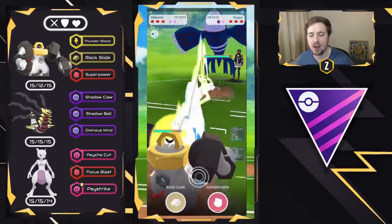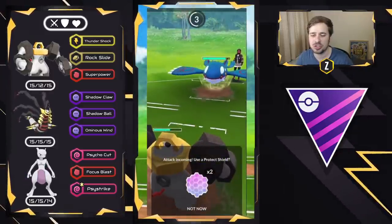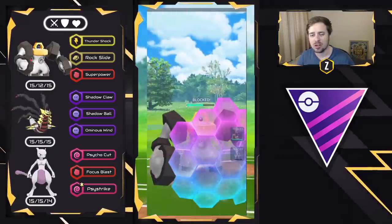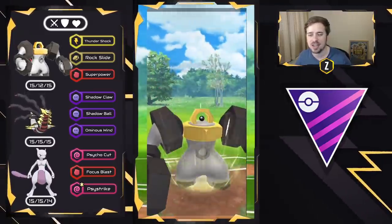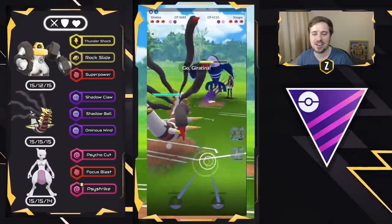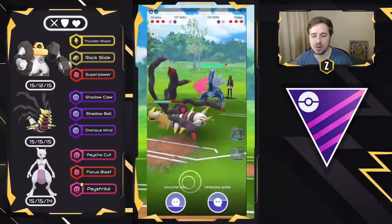They swap into the Kyogre. Now we are back into this Melmetal versus Kyogre matchup, but this time we have a two-to-one shield situation. I decide to shield on this first one. Melmetal might be a winner for me at the end — they might have Dialga in the back. So we throw a Rock Slide and swap straight into Giratina Origin, start getting ahead on energy, and they swap into Dialga, which is perfect. We have Melmetal still.